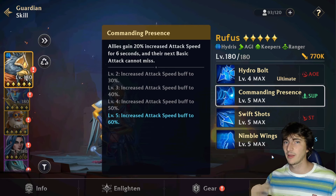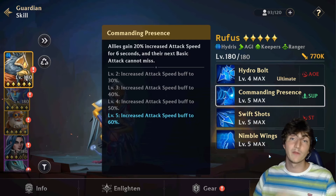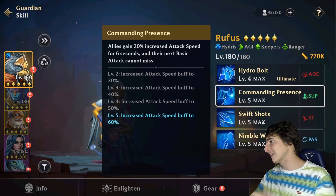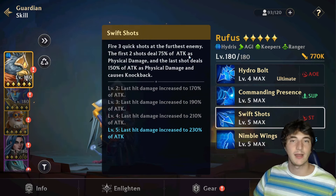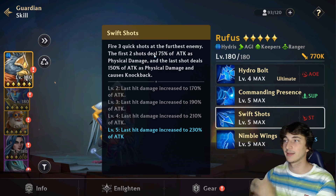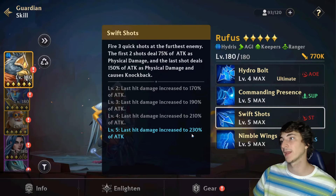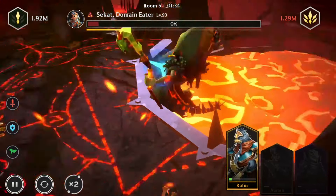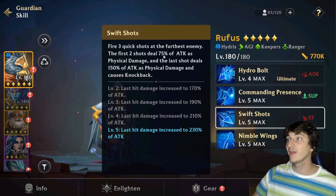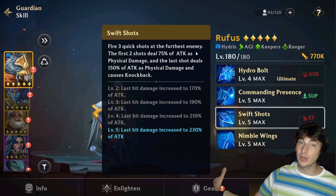I still keep pricing in mind — if two guardians are very close in power but one costs 100 dollars and one costs five dollars, I will rank the cheaper one higher. The third skill, Swift Shot, has Rufus fire three quick shots at the furthest enemies — great for targeting carries like mages and rangers. The first two shots deal 75 percent of attack as physical damage each, and the last shot deals 230. That's almost 400 total targeting the enemy carry, making this a pretty solid skill.